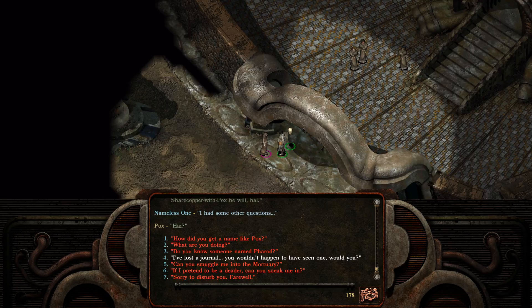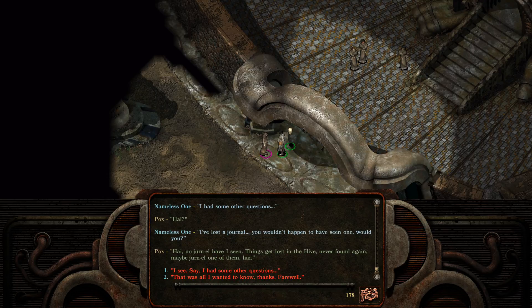Some other questions. 'I've lost a journal — you wouldn't happen to have seen one, would you?' 'Hi, no journal have I seen. Things get lost in the hive, never found again. Maybe journal one of them, hi.' This guy's speech pattern is very interesting — and what does he always say, hi? Not only is it hi, it's spelled like a Japanese anime girl 'hai.'